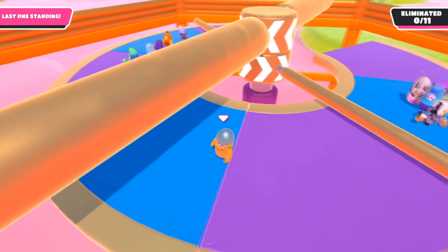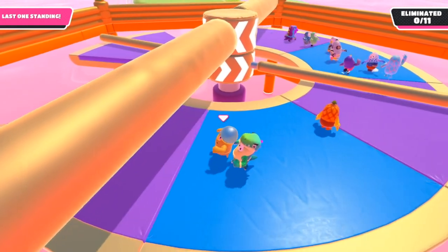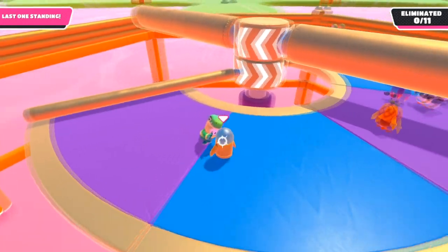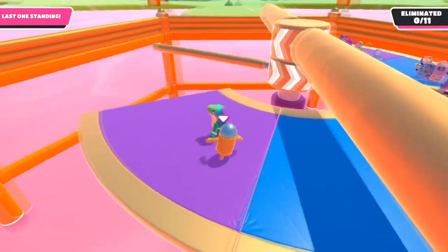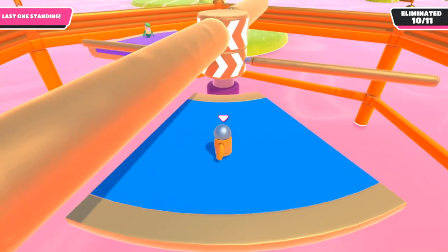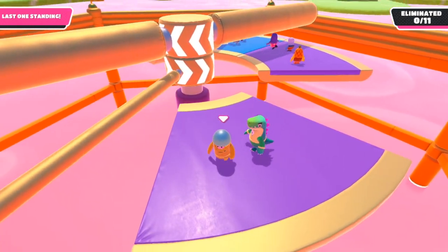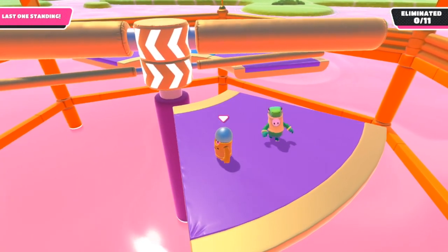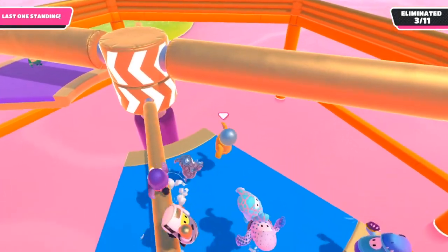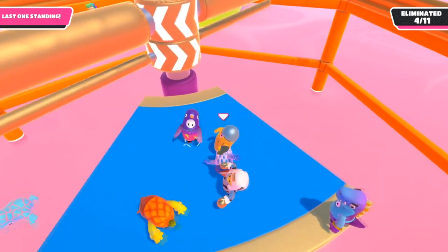Let's cover the most fun finale for me, which is Jump Showdown. Jump Showdown has a giant gold pole that stays at a constant speed and a smaller gold pole that speeds up over time. At first the small pole is slow, but as time goes on it speeds up — especially after the two-minute mark. The goal is to be the last man standing by dodging the poles. The reason I find Jump Showdown the most fun is because of its griefing capabilities.